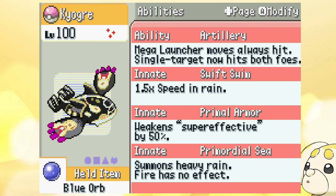Moves always hit, so Origin Pulse is gonna have 100% accuracy and it's gonna hit both foes — this is really good at double battles. Swift Swim means it sets up rain with Primordial Sea, so it's always gonna have a 1.5x speed boost, essentially a Choice Scarf without being locked into one move.